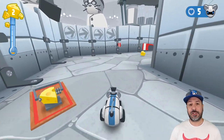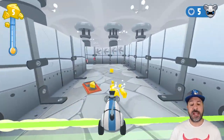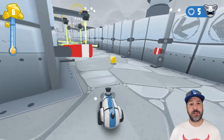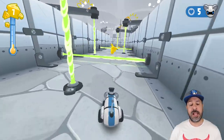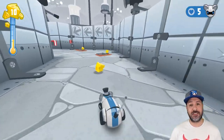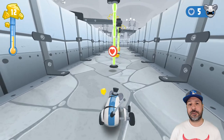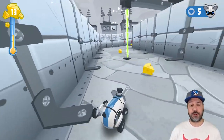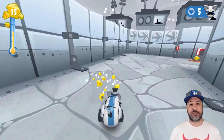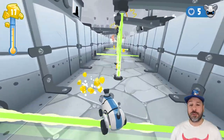The controls are fairly simple — you steer Mousebot with the left joystick. Eventually you'll unlock the jump ability mapped to the A button, and some sidestep abilities mapped to both ZL and ZR triggers. Although the controls are very simple to pick up, the way you'll eventually have to put them into play will become quite complex.